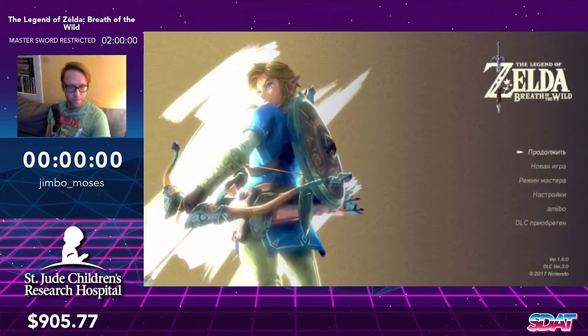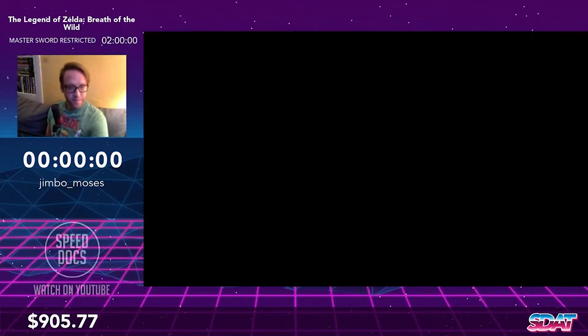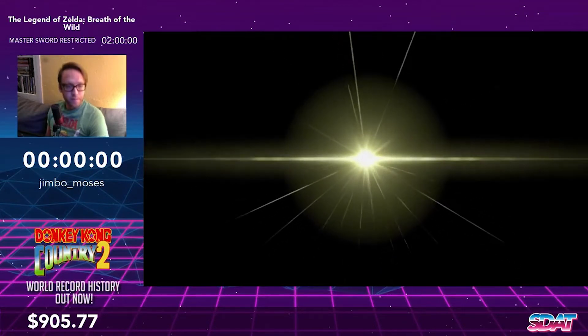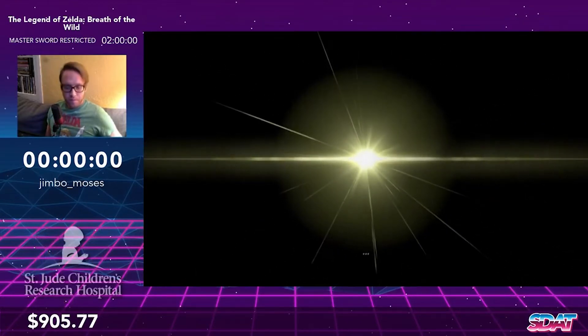All right, I think we're good to go. What's up, this is Dale, I'm back. I'm here with Jimbo Moses and we are about to watch some Breath of the Wild. Like we said, we're doing the Master Sword Restricted category — basically a mini shrine rush where you complete 40 shrines to get 13 hearts and then pull that magic sword at the end. I'm Tallis Thomas, I primarily run any percent and I'm just learning Master Sword Restricted right now. Super excited to watch Jimbo — he's very, very good at this category.